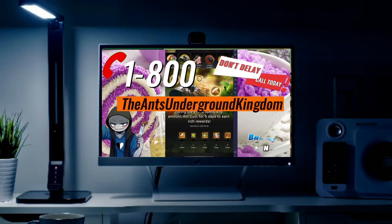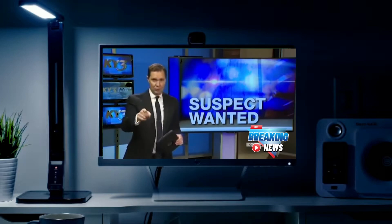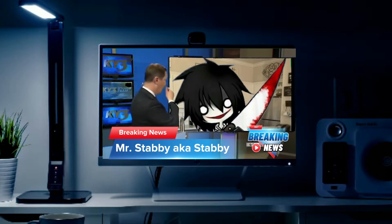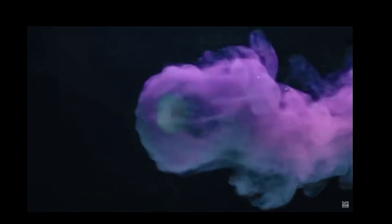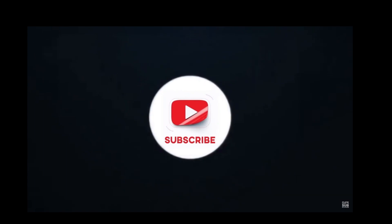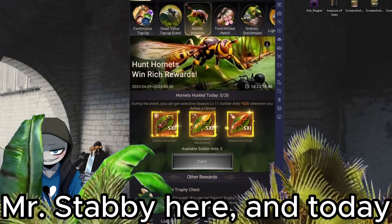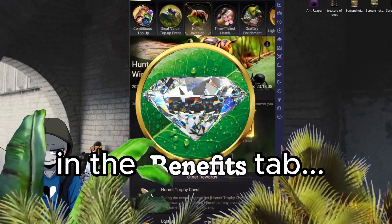Call 1-800-THE-ANTS-UNDERGROUND-KINGDOM. We'll be on the lookout for a man who robbed a store, and we do have his description. Let's take his description. Grow strong. What's up? How you doing? Greetings! Salutations, Mr. Stabby here, and today we're going to talk about the Hornet invasion and the Benefits tab.